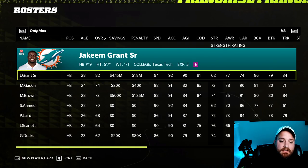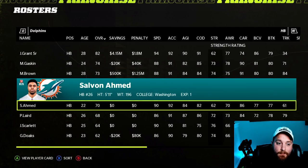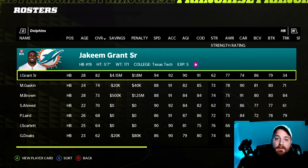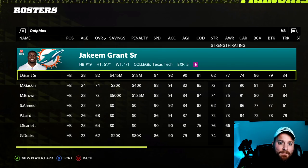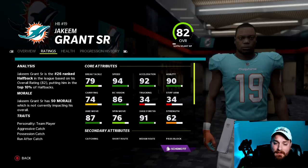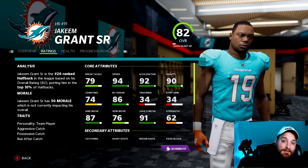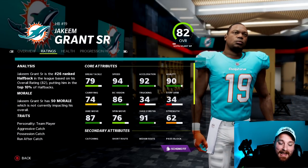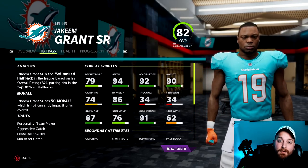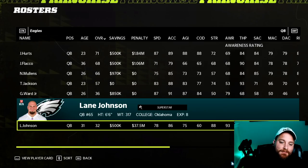The best position switch on the Dolphins is Jakeem Grant — move him from wide receiver to running back. The current running back room has Gaskin at 88 speed, Brown at 88, Ahmed at 80 — a slow backfield. Jakeem Grant is buried at wide receiver five or six, but gives you 94 speed, 92 acceleration, solid agility, and 74 carry. Just add an instant speedster to the backfield if you're finding it too difficult to break runs with sub-90 speed backs.